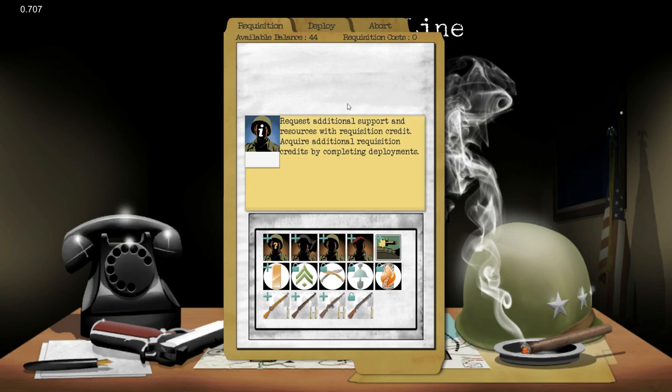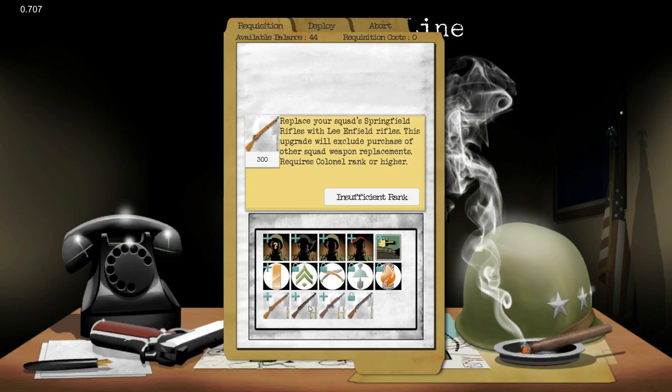I start with a balance of 44 points because I've played through one battle. Is there anything I can spend 44 points on? No. Oh, 50 — I could unlock the trench gun. And that's it. You know what? Nope, I'm not going to unlock any of those. I guess we're just going to deploy with no points.